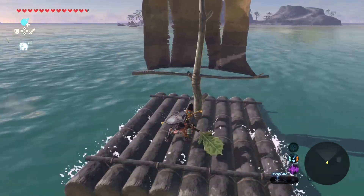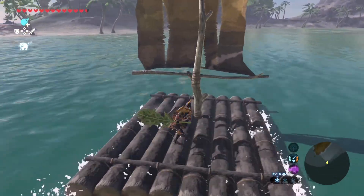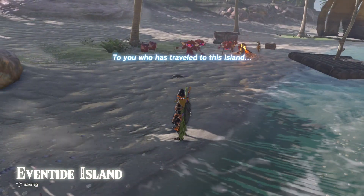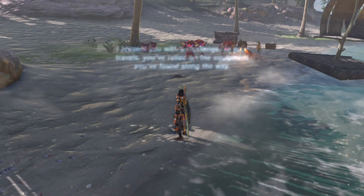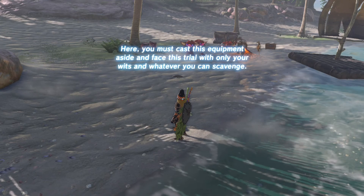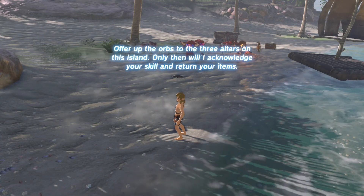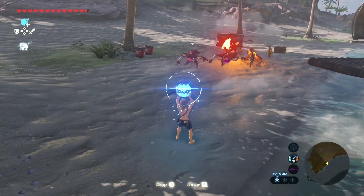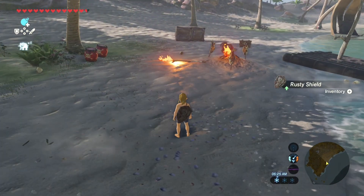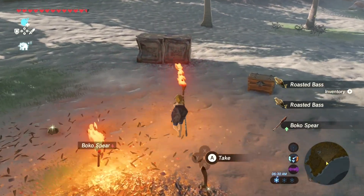All right, Eventide Island! Right over there to the left is one of the altars that we have to drop an orb in. They're gonna take all of our clothes, weapons, shields, everything — we basically start from scratch. But we do get our bombs and all that stuff. All right, they're done, let's go pick some stuff up.